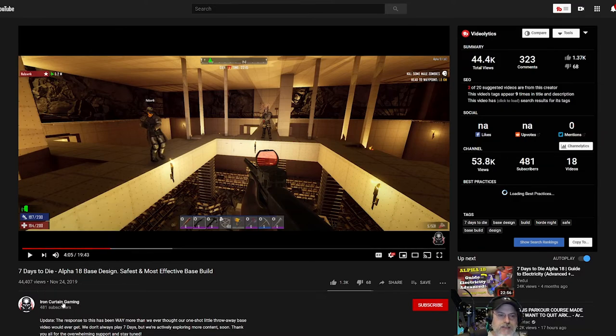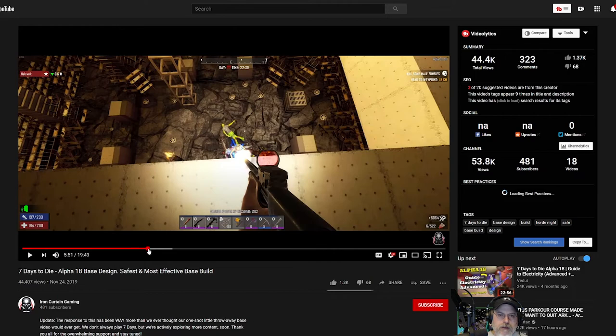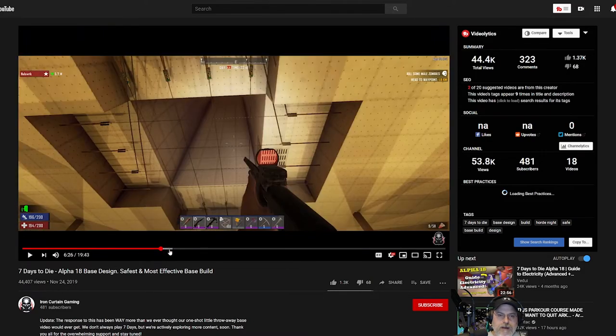I know other 7 Days to Die players like Z Nation FFS have also utilized similar hanging designs, but Iron Curtain Gaming is the first one I saw do it. His chute is larger than mine — he's got a 4x4 chute where I've got a 2x2 chute. He's also got electric fences in place, just like I do, to zap and stun the zombies as they fall through. Kudos to him for coming up with this.